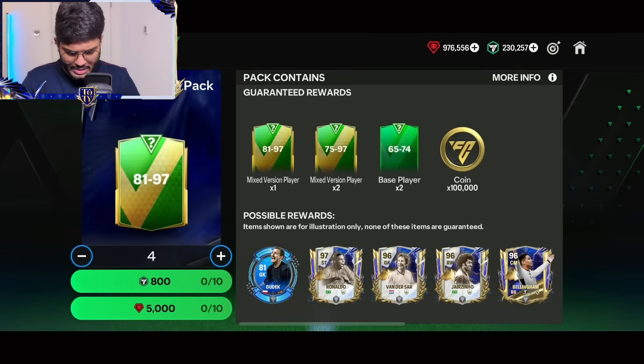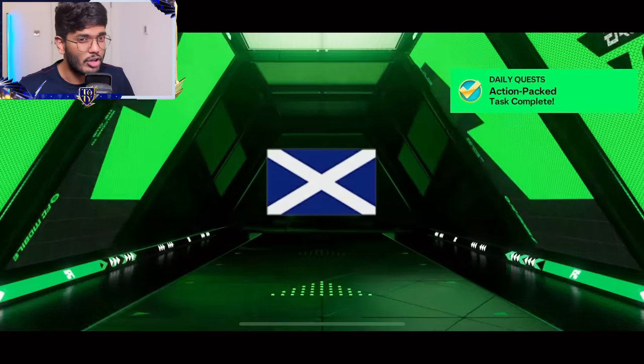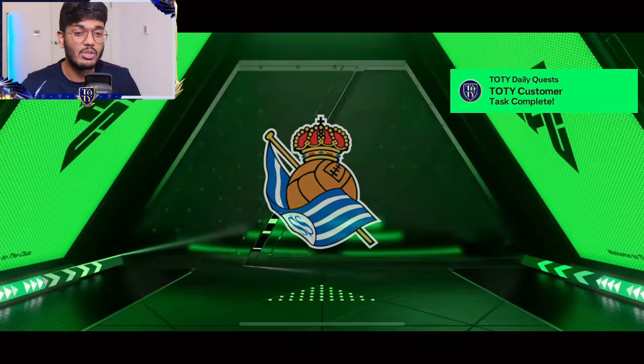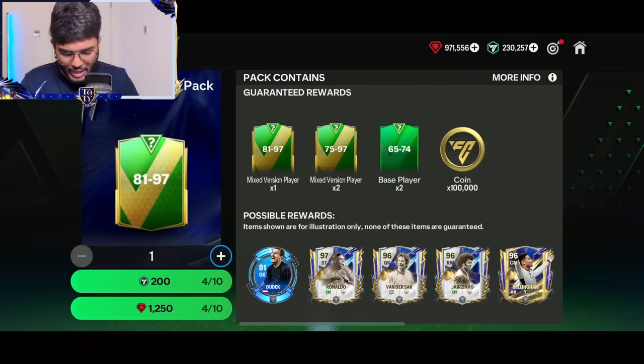So we begin with this standard pack. I'm gonna go four at a time. Let's go — and we get a walkout, guys, but unfortunately that's not a Team of the Year, just a base card. I think that's Robertson — no, that's Tierney. I'm just gonna skip this trash pack.